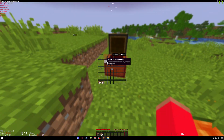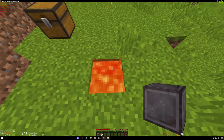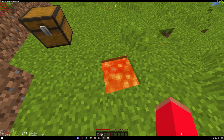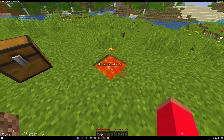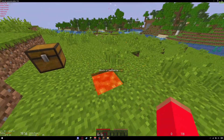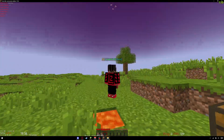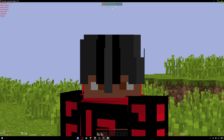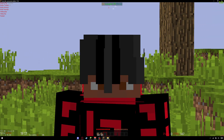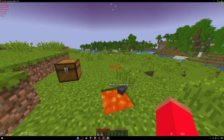This is a bit of a downside - you cannot actually dupe certain items because they actually float and don't disappear in lava. That's pretty unfortunate, but still that's how you dupe almost any item in Minecraft 1.19.2.